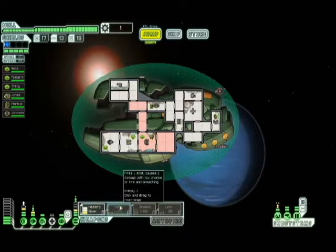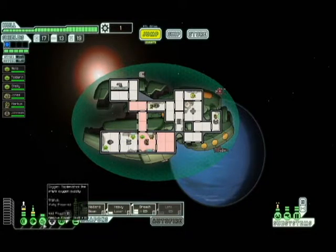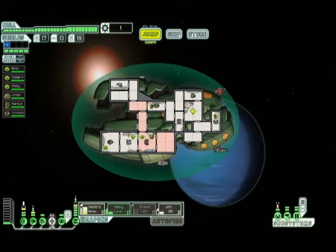Cool thing — cloaking. We're going to power that up. Why don't you power down the breach for the Leto, and then toss it into the shields. The nice thing about cloaking is, when we are fighting, we can cloak.